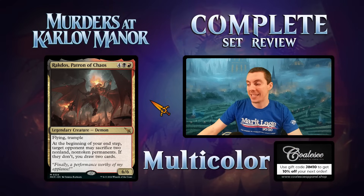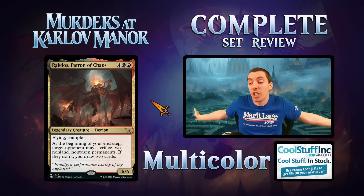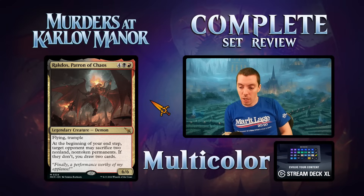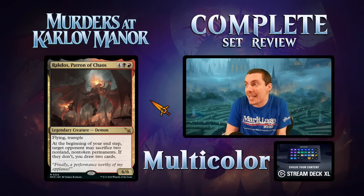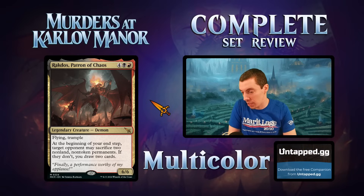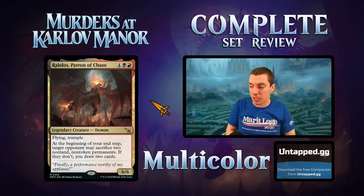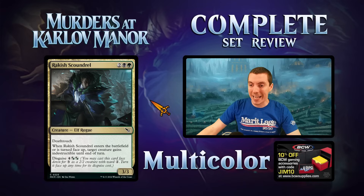Patron of Chaos — six-mana 6/6 flying trample. At your end step, an opponent may sacrifice two non-land non-token permanents; if they don't, they draw two cards. It's an insane limited card. I don't know what constructed deck wants this — it might just draw two cards immediately for your opponent. Six mana is just too much for constructed. Slam dunk limited card for sure.